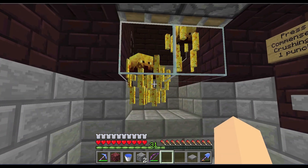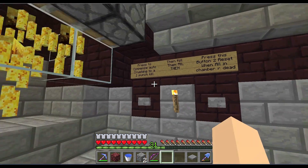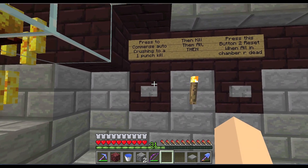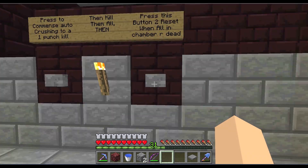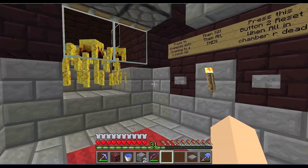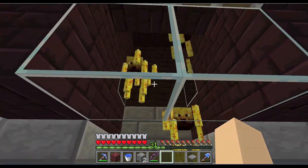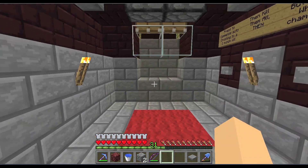We'll wait till a few get in here. I've shown this off before in my single-player LPs because I've made it a few times. Basically you press this button to commence auto-crushing to a one-punch kill, then you kill them all, then press this button to reset when everything in the chamber is dead. I'll demonstrate that — there's a few here right now and some will die from this.